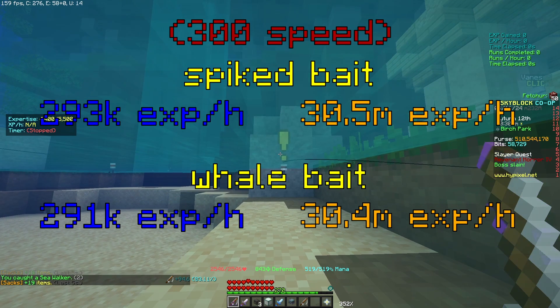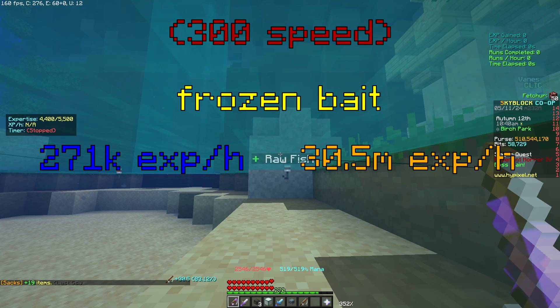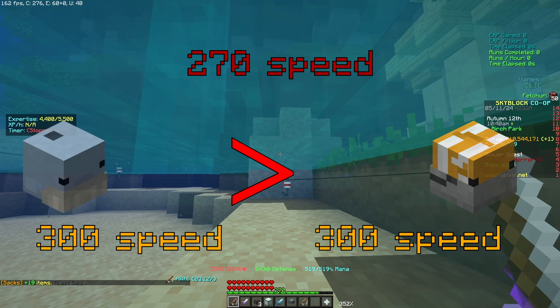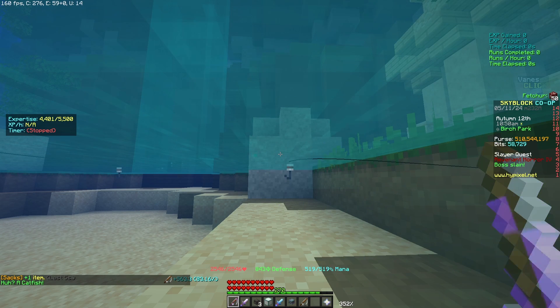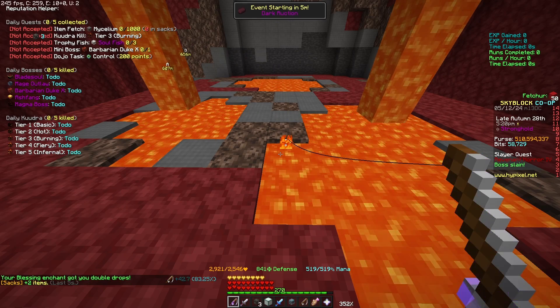Do not — I repeat — do not use the Frozen Bait in Jerry Island. In simple terms, Fishbait is best until you just don't get any advantage because you have too much speed, which is actually insane. This is true even for a lot of fishing at higher levels — Fishbait on top.